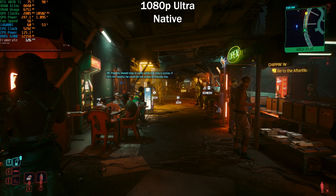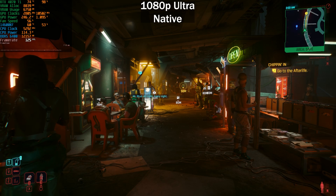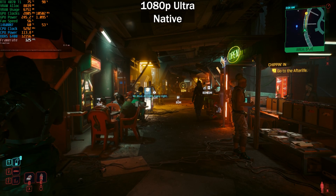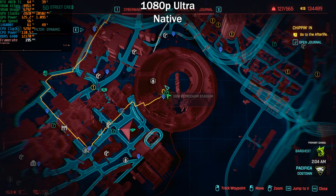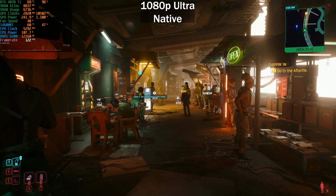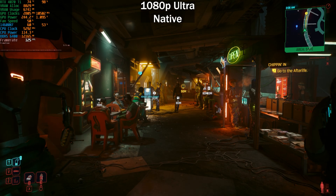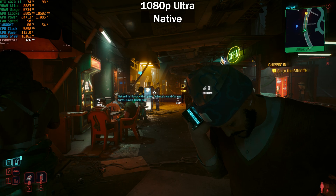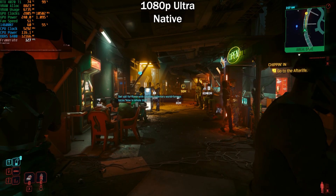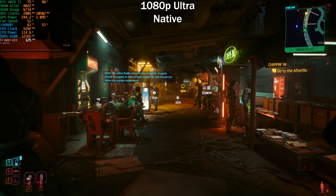Today we're testing the RTX 4070 Ti in Cyberpunk Phantom Liberty. We're in Dogtown at the moment, specifically at the Petrochem station — a very demanding area for most GPUs. This GPU is paired with an Intel Core i5-14600KF CPU and DDR5 6400 MT/s CL32 memory.